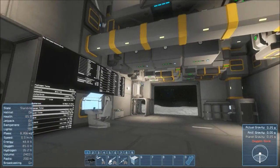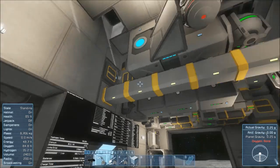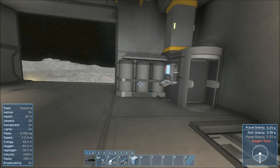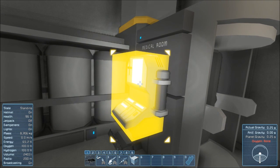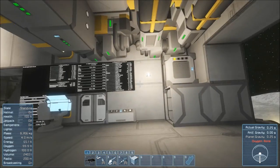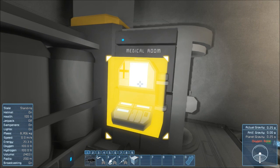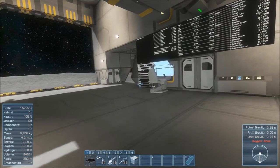There's the gravity gen, and the jump drive is still tucked up in there. I have my medical bay — I was going to put a cryo chamber until I realized, single player, it's kind of pointless. What's nice about the medical room is when you have it connected to the conveyor, it fills your hydrogen and oxygen too. I didn't know that until I went up to a conveyor and saw I got my full recharge. So that's excellent.